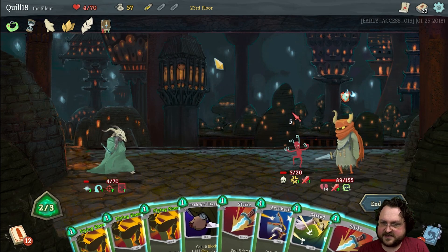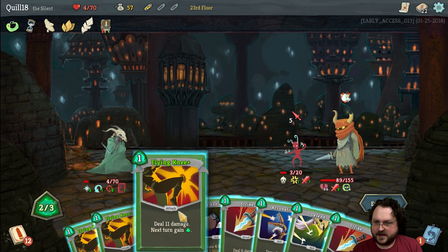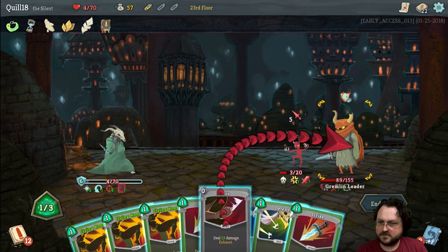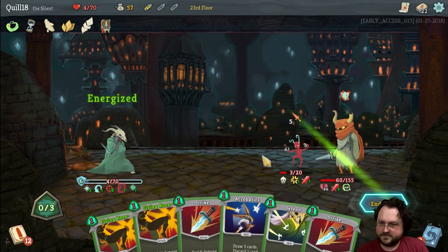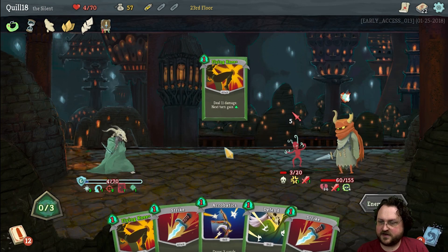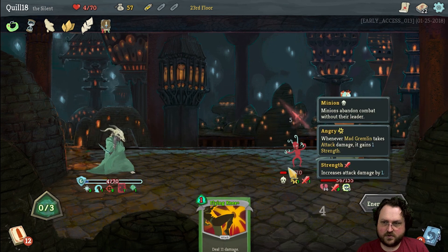He is going to kill himself when he attacks me. How much defend do I have? Luckily this guy is not attacking me — I guess I'll just Cloak and Dagger, so he's going to kill himself. I think I'm still okay with that; we could have done chain Flying Knees but it's going to be okay. Let's keep this Flying Knee — he won't kill me, I have armor.